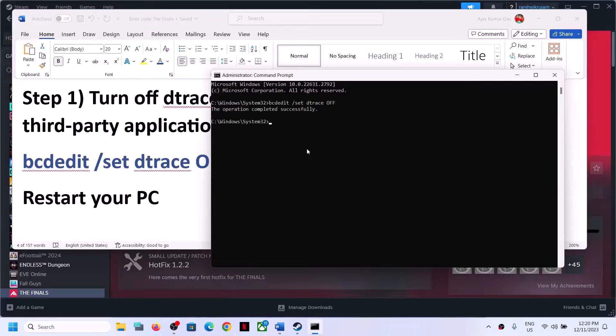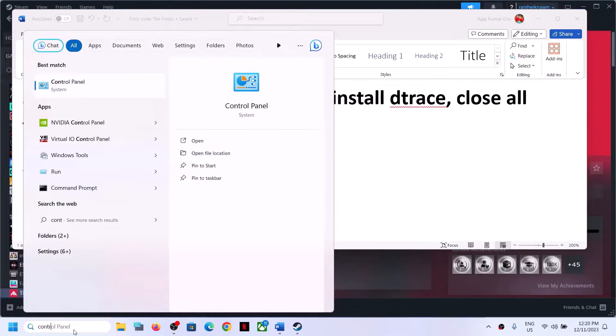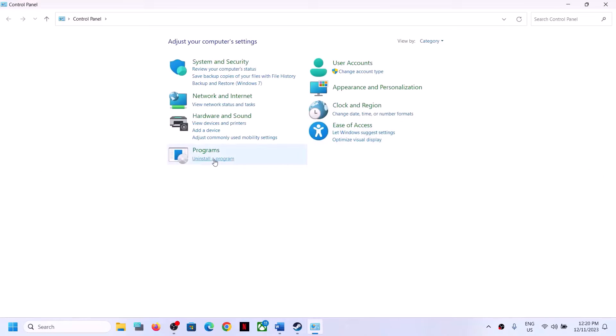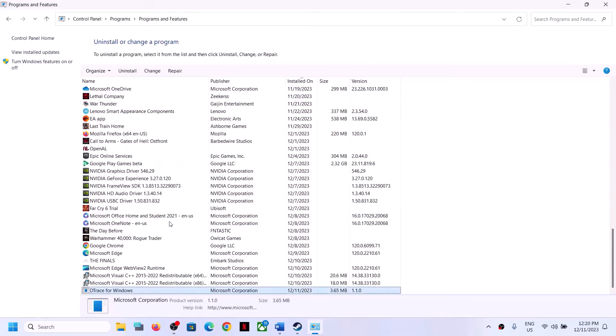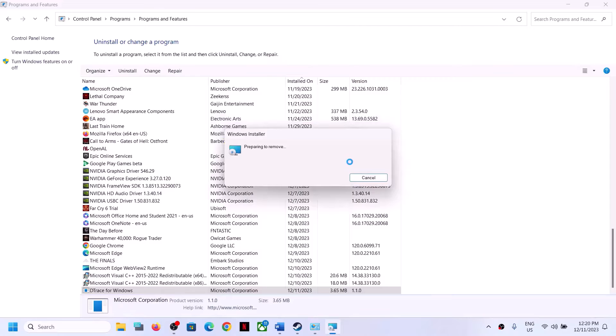Copy the command provided in the video description, paste it in the Command Prompt, and hit Enter. Once done, uninstall Detrace by typing Control Panel in the Windows search box, clicking Control Panel, then Uninstall a Program. Find Detrace in the list, right-click on it, and click Uninstall.